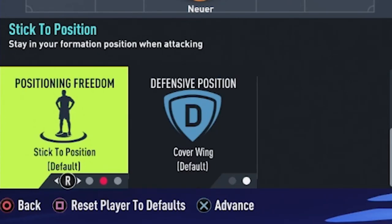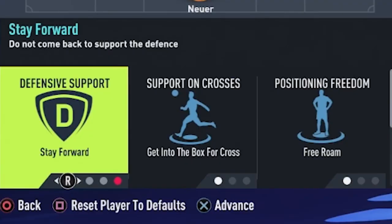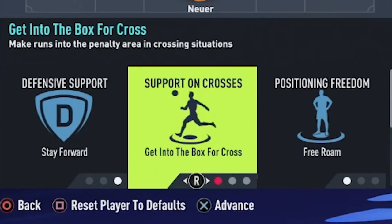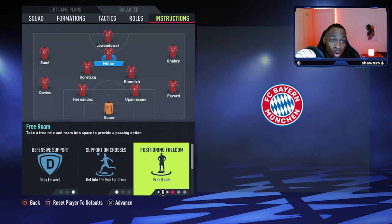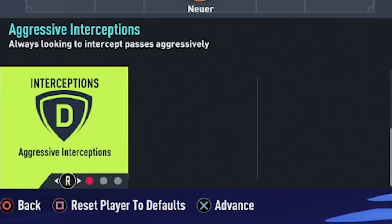Moving on to Thomas Muller. We are going to have him on stay forward. He is going to get into the box for crosses. In regards to his positional freedom, we are going to have him on free roam. Thomas Muller is one of the best space investigators — that's what he's known for in the footballing world. He is brilliant at exploiting open spaces, and having him on free roam in that number 10 role is a brilliant idea. His interceptions are going to be aggressive.